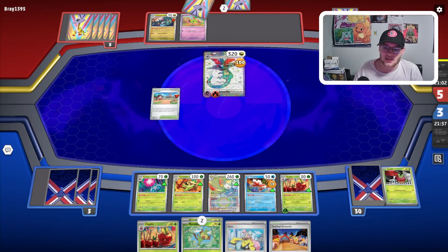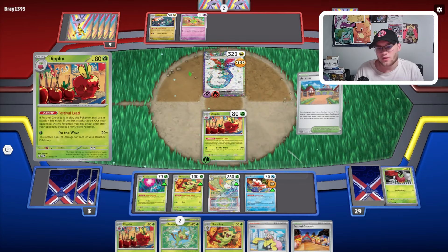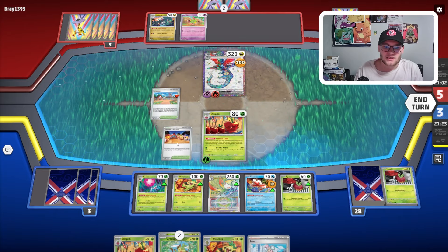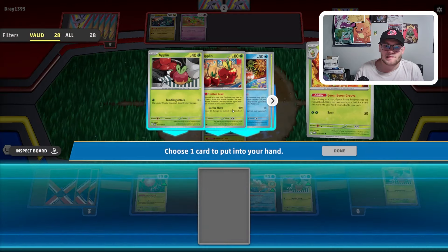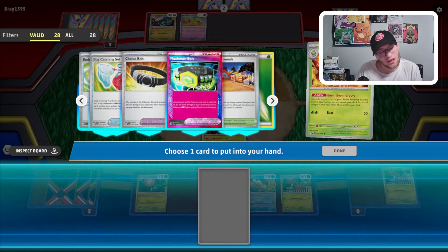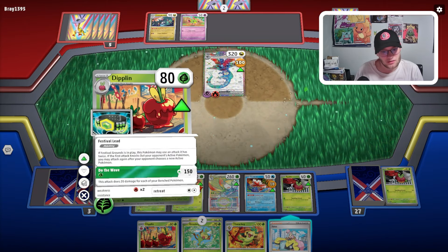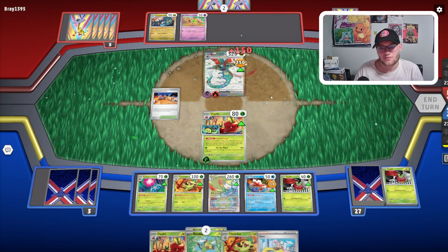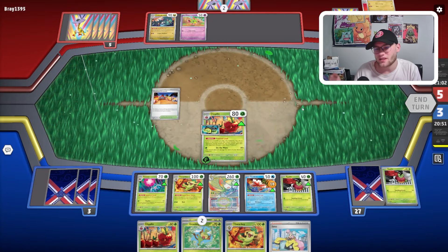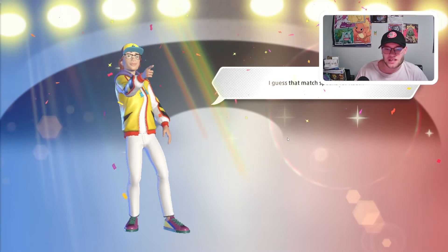We're going to get another Grookey on the field. We might just go use Artisan for another Applin to set up another attacker in case they do get the knockout. We've got that other Diplin in our hand here, so we're probably okay. Let's go Festival Grounds, Boom Boom Groove. Vitality Band — Choice Belt doesn't do anything, and we dumped Vitality Band earlier. Maximum Belt — there's 150 damage once, we're going to swing again and that's going to be the knockout on that Dragapult. We've only got one Thwacky right now but we're doing so much damage so consistently. They do just go Concede here — it's unfortunate but it happens.